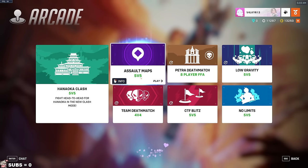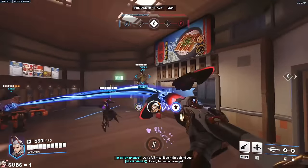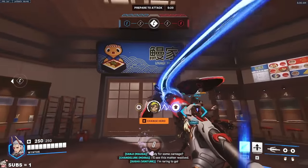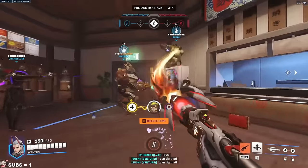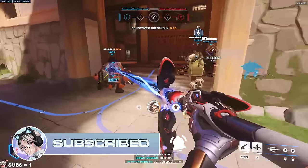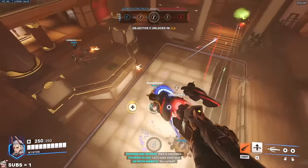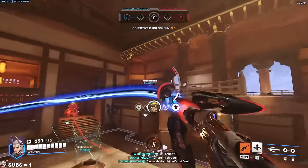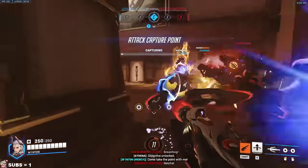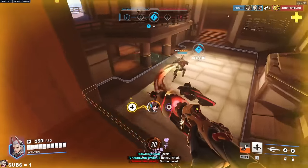Anyway guys, we are going to hop into some Hanaoka Clash. This is the brand new game mode that just got released for a limited time only. Hanamura is one of my favorite maps — I can't wait to play it in a new and improved way. Is this like a ramen shop? Oh no, it's an Unagi — that means it's kind of like eel. So for Clash, in order to win, you need to capture all five points, or more points than the enemy team. So it's like a tug of war, except with points.